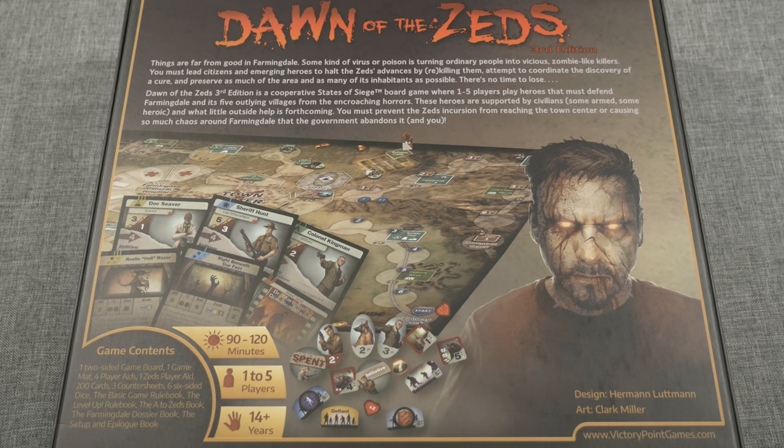Things are far from good in Farmingdale. Some kind of virus or poison is turning ordinary people into vicious, zombie-like killers. You must lead citizens and emerging heroes to halt the Zed's advances by re-killing them. Attempt to coordinate the discovery of a cure and preserve as much of the area and as many of its inhabitants as possible. Dawn of the Zed's 3rd edition is a cooperative states of siege board game where 1-5 players play heroes that must defend Farmingdale and its 5 outlying villages from the encroaching horrors.